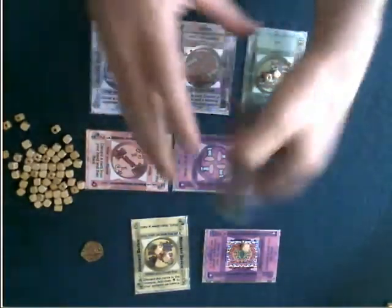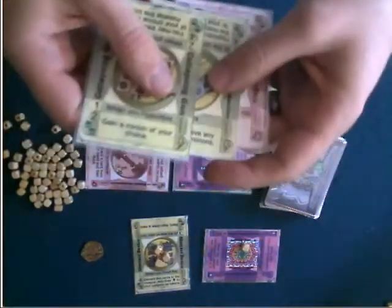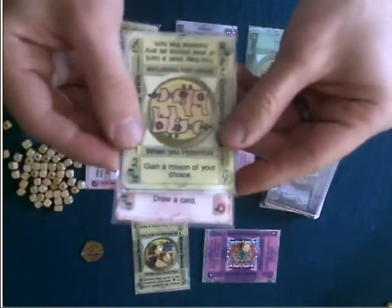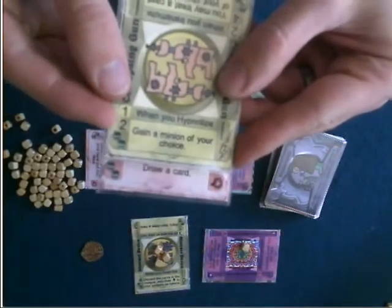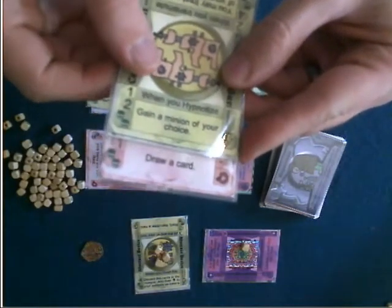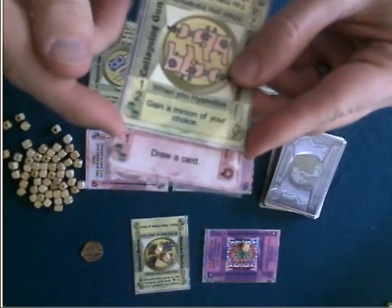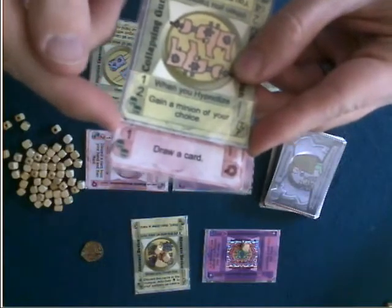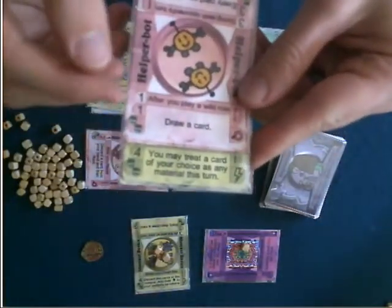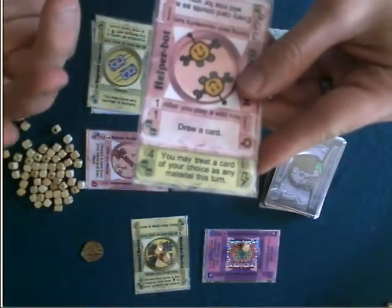The cool part about the game is, as you are playing, you can just build your devices for what they would normally do, or you could also combine two devices together. So if you were to play a device like this, it would say: when you hypnotize, gain a minion of your choice, and draw a card. The cost of each of these — to build this would cost a total of four parts, because it adds up the cost of each ability. Good abilities cost a lot, so it's balanced, but you can combine your cards in whatever way you want and make weird abilities that didn't exist.